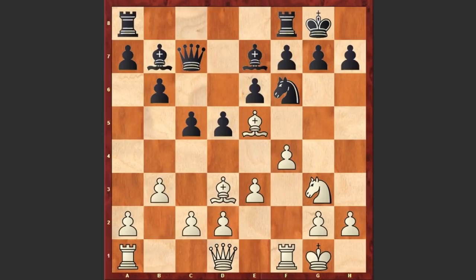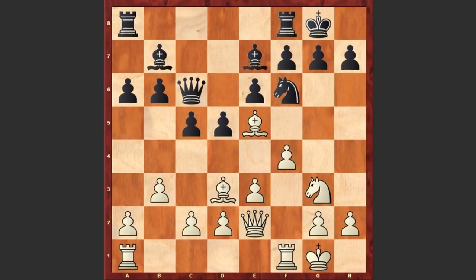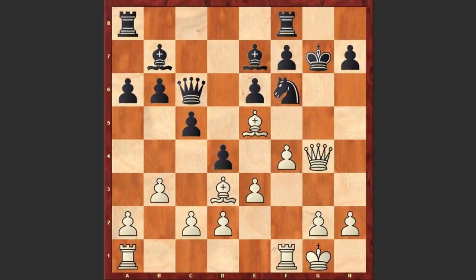Bxe5, Qc6, Qe2, a6, and Nh5. Of course playing Nh5 at once instead of Qe2 was also possible. Now White has a very dangerous threat: if a move like d4, then White can go for the beautiful Nxg7 sacrifice. If Kxg7 then Qg4 check, using the fact that the knight on f6 is pinned. If Kh8 then Qh3.